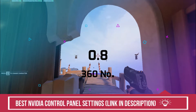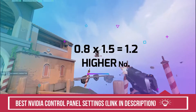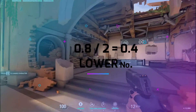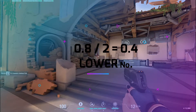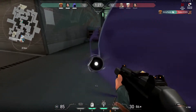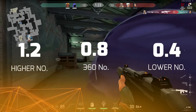Now multiply your 360-degree number by 1.5 — that will be 1.2 in our case, and this is your higher number. Then divide your 360-degree number by 2 — that is 0.4, since half of 0.8 is 0.4 — and this is your lower number. So now we have three numbers: 1.2 the higher number, 0.8 the 360-degree number, and 0.4 the lower number.